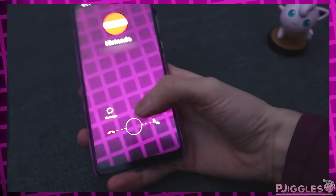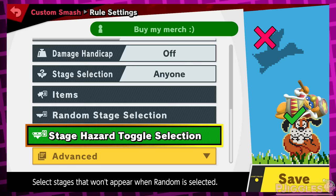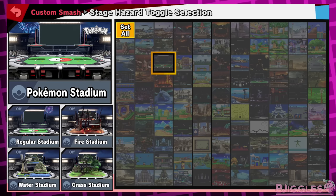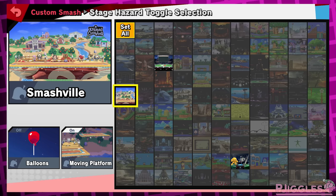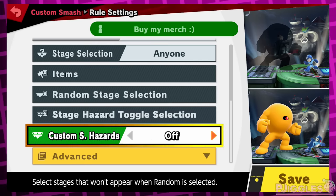Let's say Nintendo contacts me tomorrow asking me to completely overhaul the stage hazard toggle feature. What would I change? First, I would change the option from a simple toggle under advanced settings to something similar to the random stage selection toggle — moved outside the advanced menu. When you click it, it opens its own menu. From there, clicking a stage opens an additional menu, allowing you to turn specific hazards on or off per stage. This way you could have Wily's Castle with moving platforms but without the Yellow Devil, Smashville without the balloons but with moving platforms, or Pokemon Stadium with only the fire transformation.